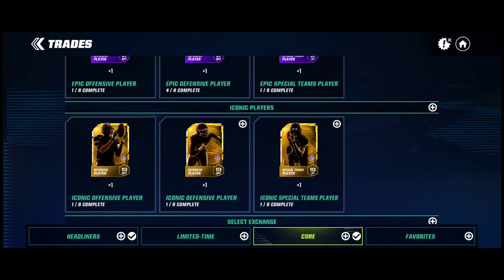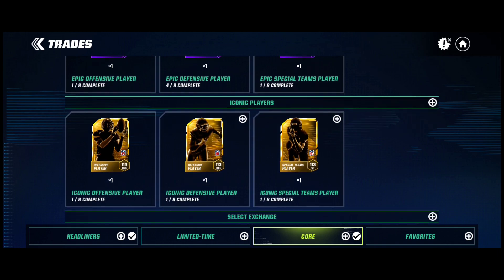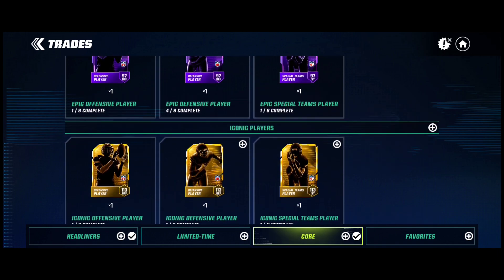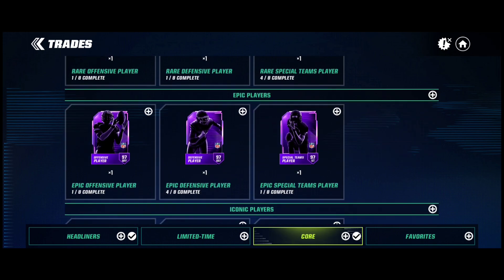Right now in the game, iconics are the most important ones — these are your basic iconic players, 113s. You can pull promo iconics from packs, but the chance of that is very low. If you focus on the epic special team trades, you can get any of the iconics. If you focus on your rare special team trades, you can get any of the epics. It's that simple — it's the special team trades that matter.